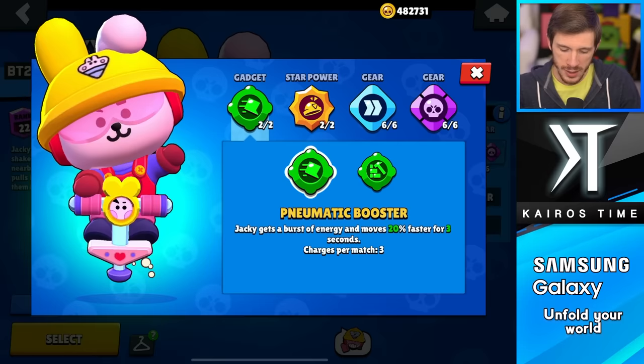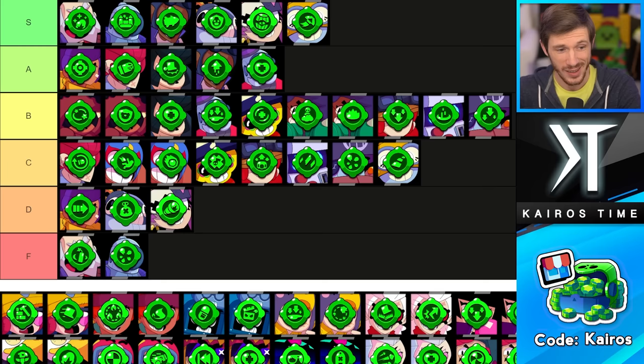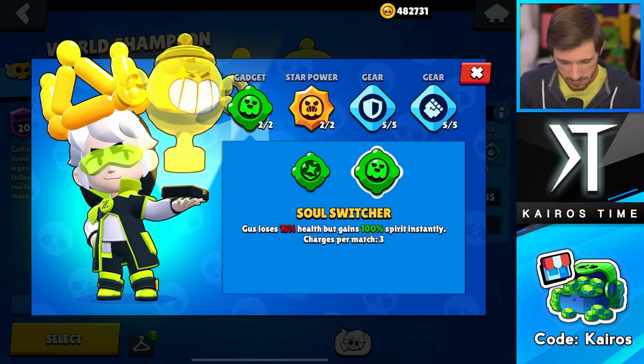Next is Jackie, and her Pneumatic Booster gadget is by far the one you want to use. Rebuild is very interesting and really cool, but it just does not get the value I thought it would. It might be a little bit harsh, but I'm putting Rebuild in the F tier, whereas Pneumatic Booster is actually useful pretty much all the time, so B tier feels right.